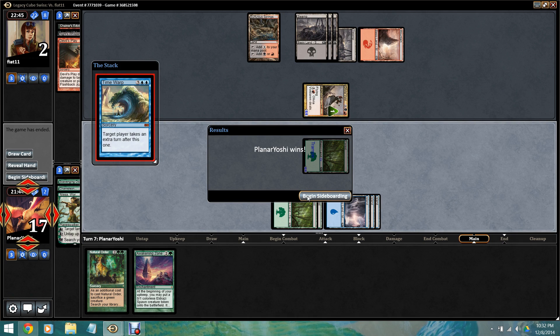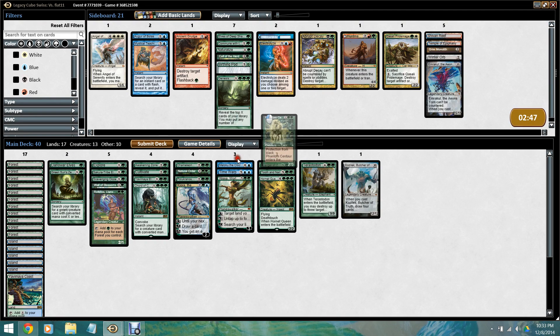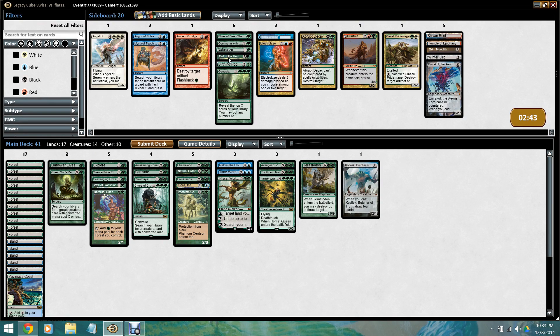That was a close one. Olivia was probably going to take over the game. I maybe should have just made the Terastodon — I'm not really sure. I was afraid he was gonna be able to steal it. Let's board in Phantom Centaur. We don't have a lot of ways to answer Olivia — the main way is Hornet Queen, and Olivia just eats Hornet Queen for lunch. Kiora is pretty good against Olivia. He could also steal Maloku — yeah, we're lucky we won that game. Olivia's a really tough card for us.